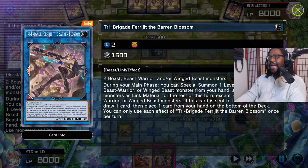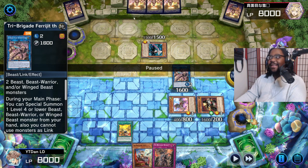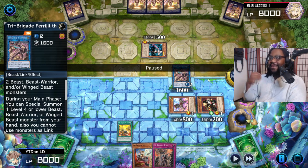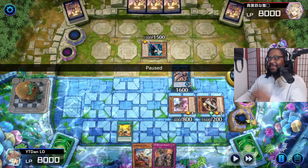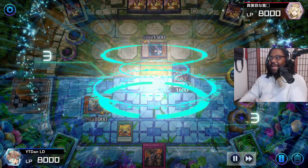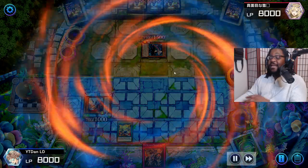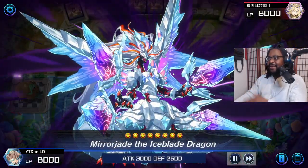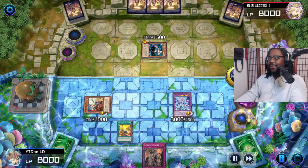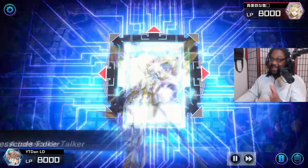I normal summoned the cat - I definitely could have used Blossom's effect, but honestly I didn't know if this guy had Nibiru or not. You wouldn't want to normal summon the cat early - the normal summon needs to be the last thing you do, because it's a precious resource that's only once per turn. Use Blossom's effect and summon it down because we have to get that card on the field before we use Mud Dragon's effect. Muddy Mud hits up the fusion - this guy doesn't know what's going on. Summon out Mirror Jade, draw the card from Blossom.